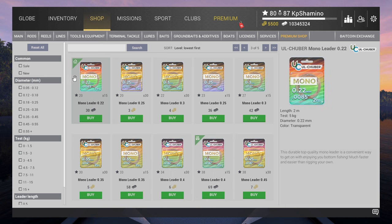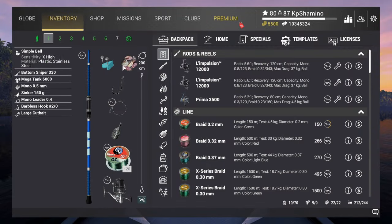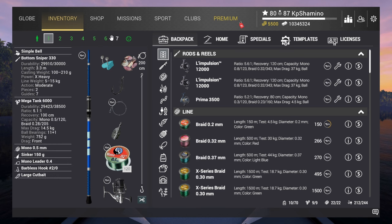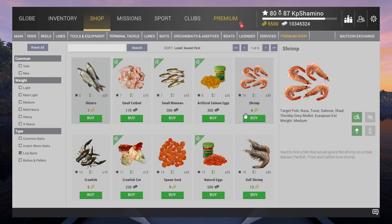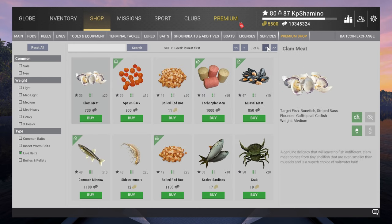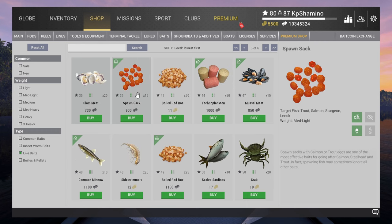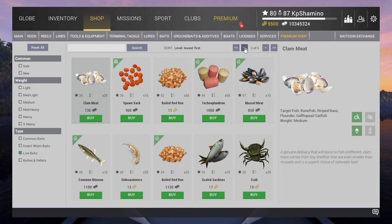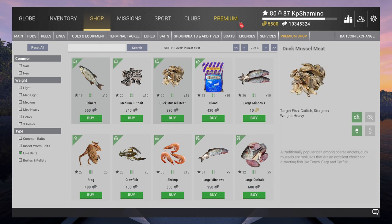That covers the net, rod pot, and setup. I'm not using spawnsack because it unlocks at level 42. At level 39 you can switch the large cut bait to spawnsack, but always keep duck muscle meat on the other rod — you need to get the carp in too. That's very essential.